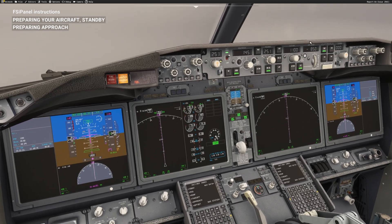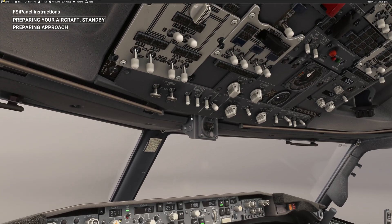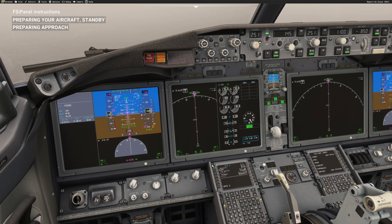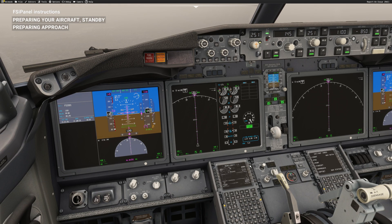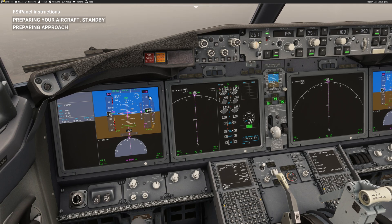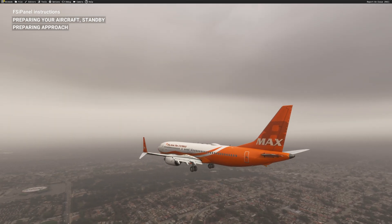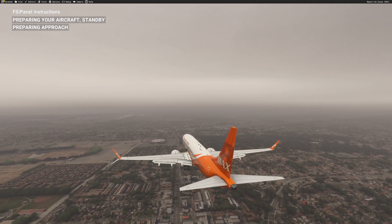You will see the autopilot mode - FSI Panel will set everything for you, engage the autopilot, set the lights, set the engine start switches to continuous, and arm the speed brake. It is now working on the FMC: inserting the weight, cost index, cruise altitude, and landing speed. FSI Panel will then wait for the aircraft to stabilize at 1100 feet before giving you control. Looking outside, we can see our beautiful MAX 8 in landing configuration on short final at LAX runway 24 Right.